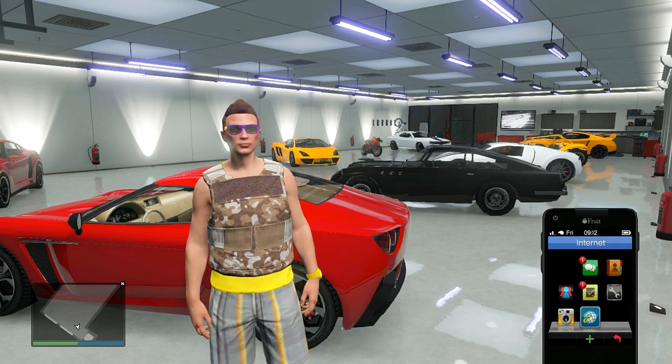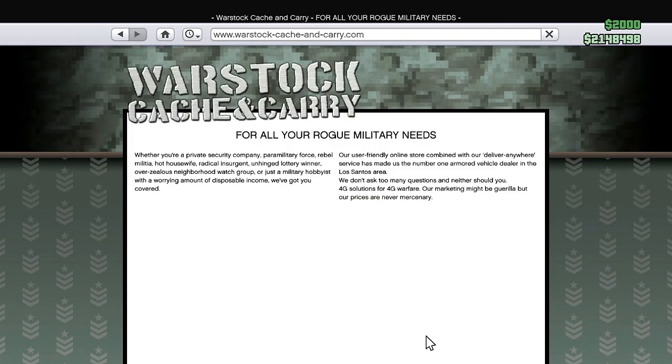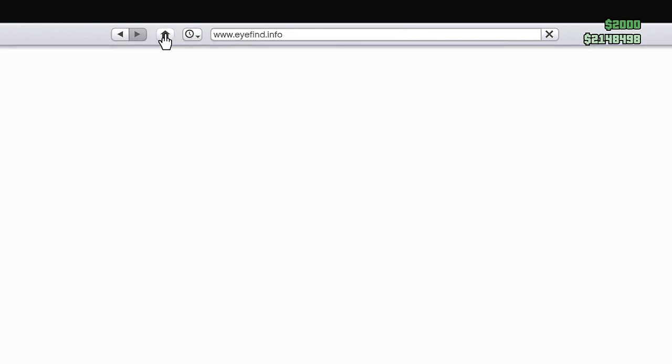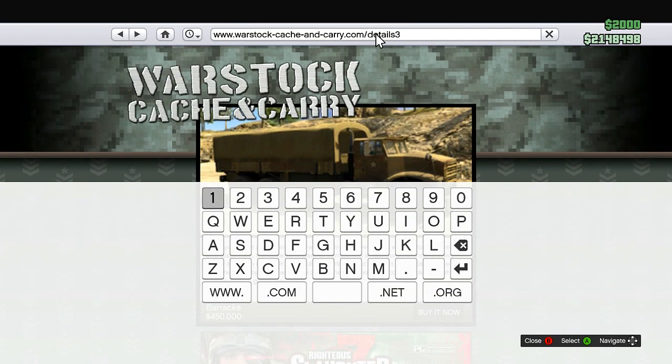What you do is bring up your web browser, go to Travel and Transport, and go down to War Stock Cash and Carry. Click on the Barracks vehicle, let it load up, go up to the home screen, press the home button, hover over the address bar, and then press B relatively quickly. That'll bring up the keyboard, and then you want to delete the '3' from the address bar and add in '5'.